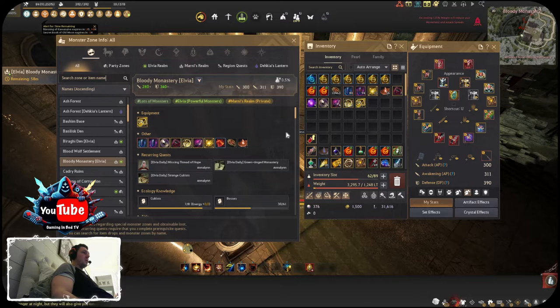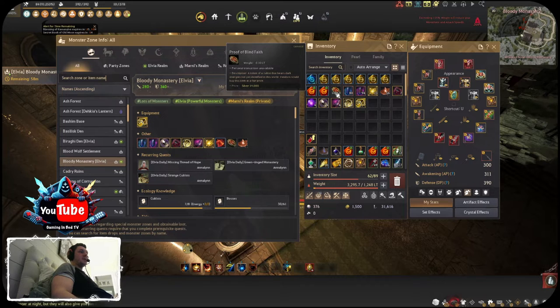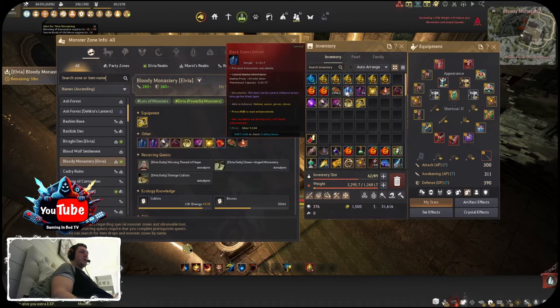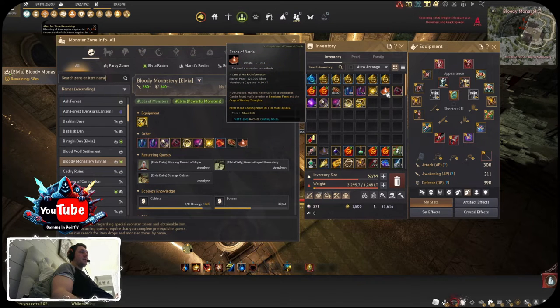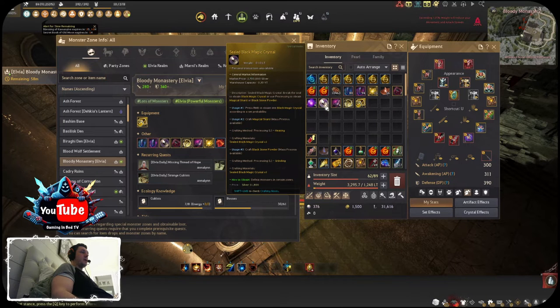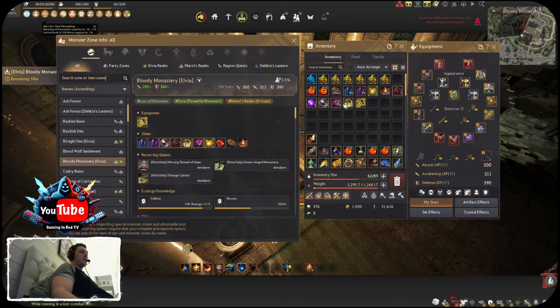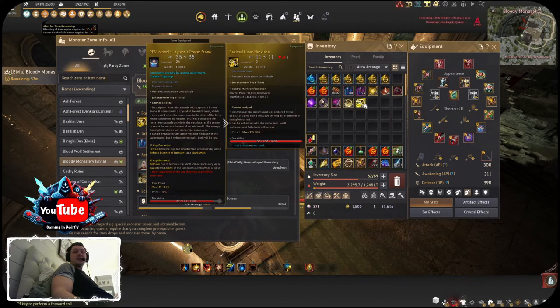For the hour I did, I got around 10,500 trash, 80 armor stones, 94 weapon stones, 13 Narc's Lightning, 56 trace of battle, 7 mass of pure magic, 4 sealed black magic crystals, 4 seed of voids, only 2 shards of the drained knight, and of course I did get that one necklace drop.